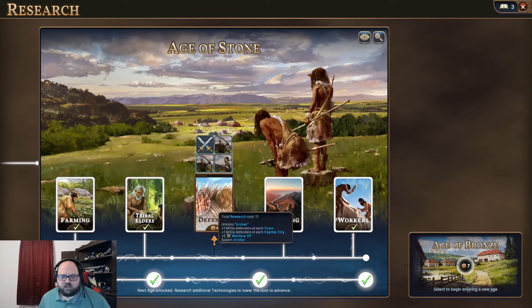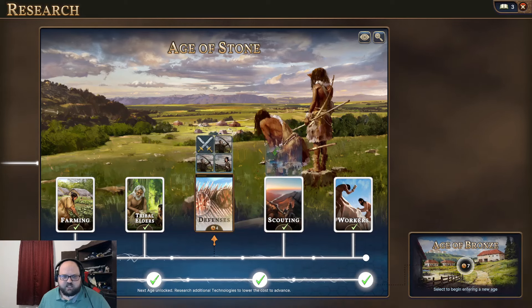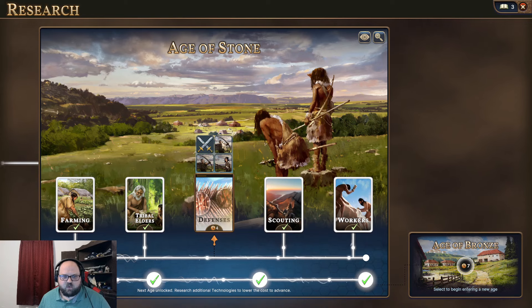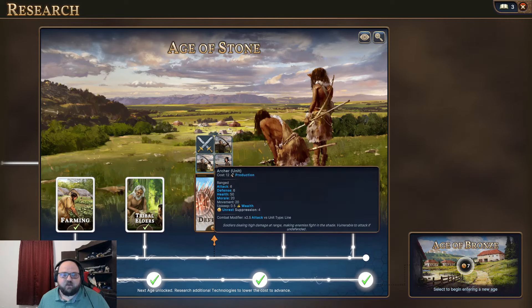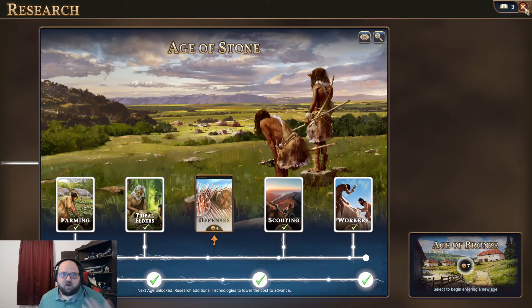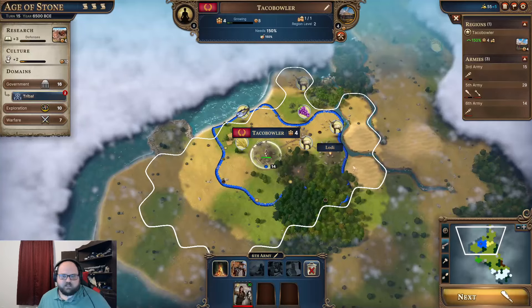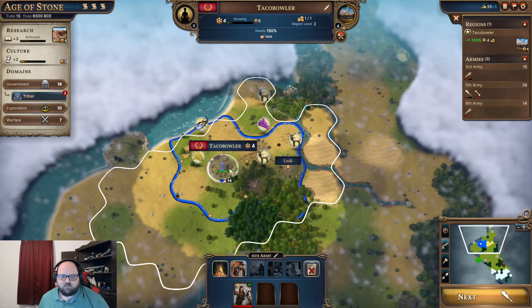Scouting is done. We're going to just do defenses here. It would take seven turns to get the Age of Bronze — we're not going to worry about that quite yet. The defenses are really important. They let you have additional defenders in your towns and let you build the archer units, which defeat armies. We don't have siege units yet, but the archer units are what you'd use to defeat armies.